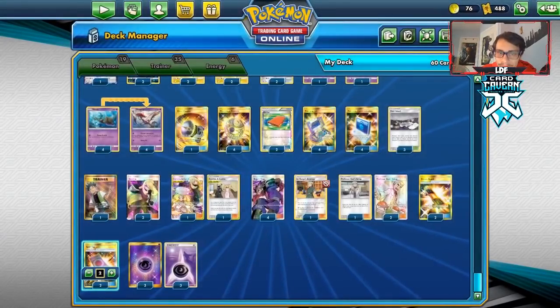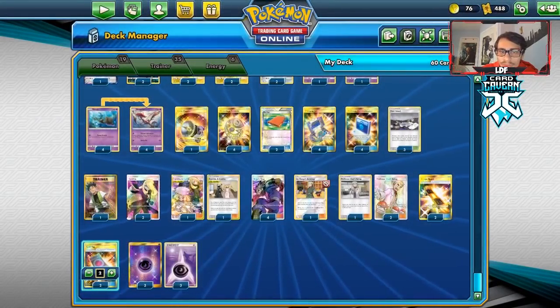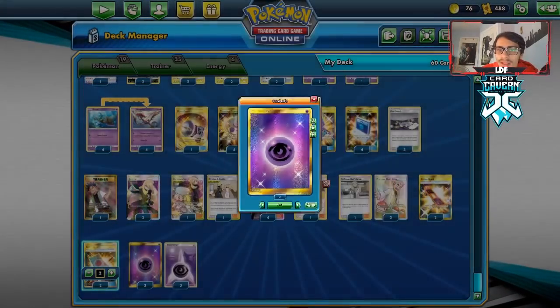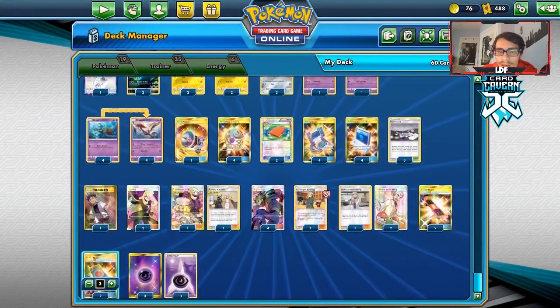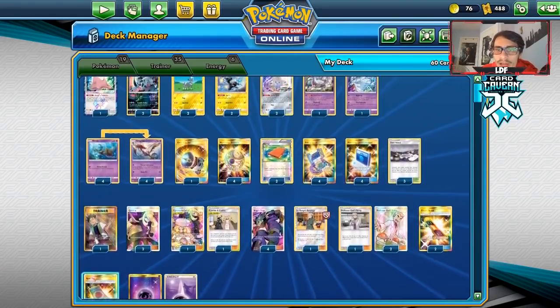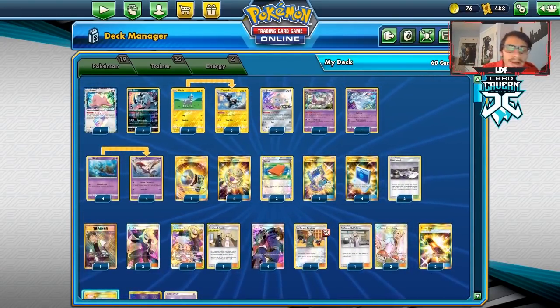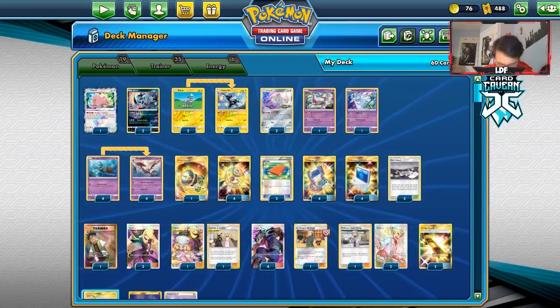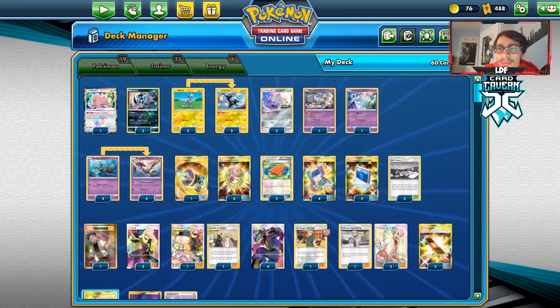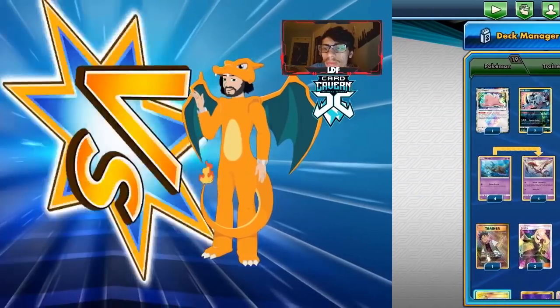Spell Tag puts four damage counters on the board when we get knocked out, which is good against like the Pidgey matchup. We have six Psychic Energy — since we have Brock's Grit we only really need six. Three Professor Oak's Setup to try to set up the board, getting us Absol, Blitzle, and Skrelp. That's the Dragalge deck — not super competitive, takes big losses to Mallow and Lana, but fun to play and can punish people for not having many switches.